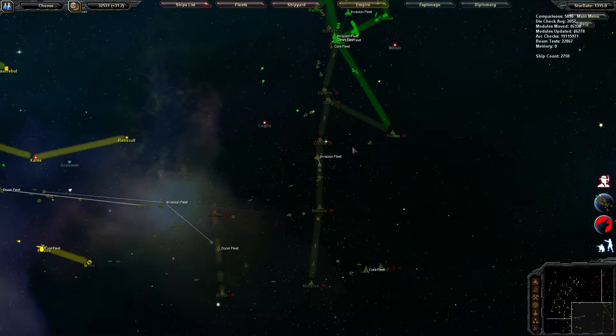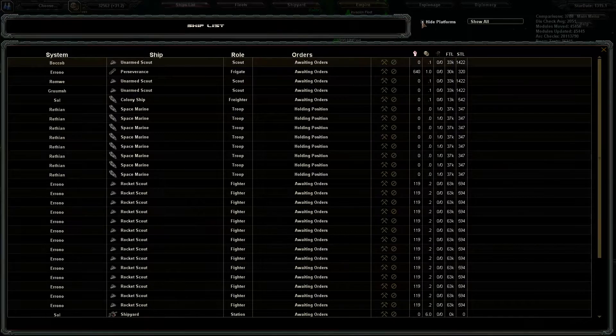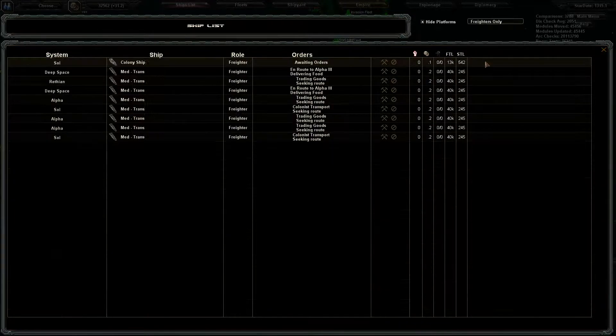I'm going to show off the new ship selection stuff. So I was requested to have some different ship selectors in here. One is the Hide Platforms, which is on by default. Another is freighters only, which still gets colony ships, but we'll deal with that later.